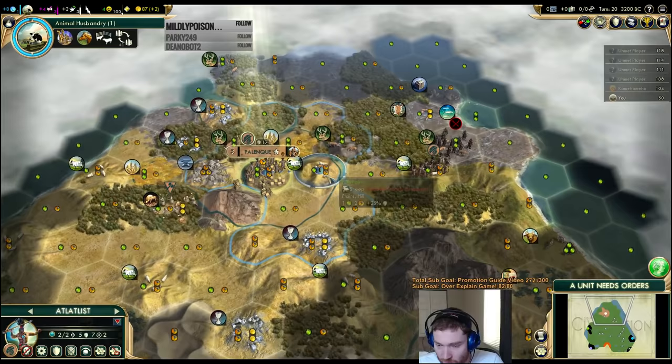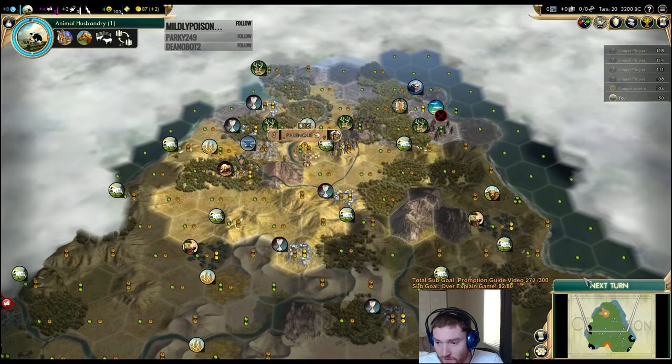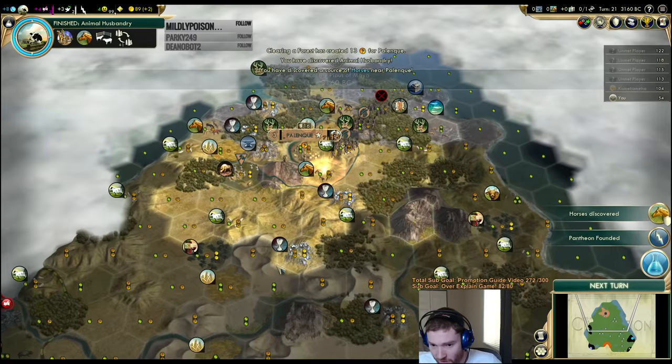We'll move to here — the goal is to kill this as it comes closer. We're going to start settlers very early, but we want to get as much production as possible. Pantheon just went — production and faith from fishing boats is a very solid one.